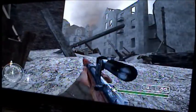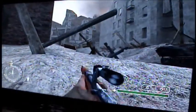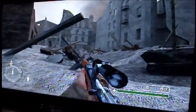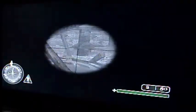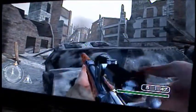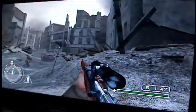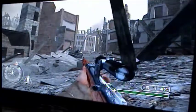It starts off — you're going to want to snipe the guys up in that balcony. Come around the corner and snipe whoever you can in the far buildings. Make sure you take out everybody as much as you can. You slowly make your way up through the carnage, wreckage, whatever you want to call it.